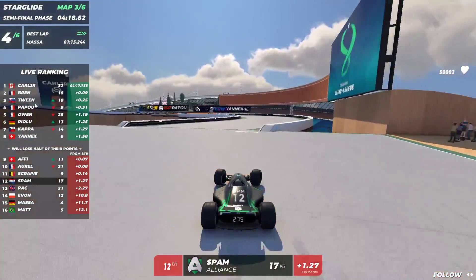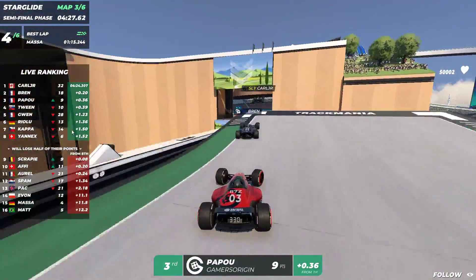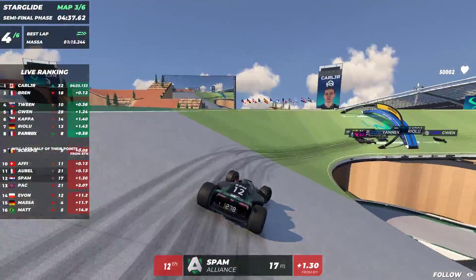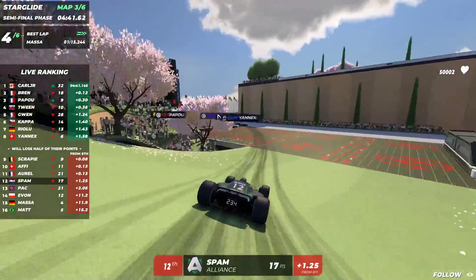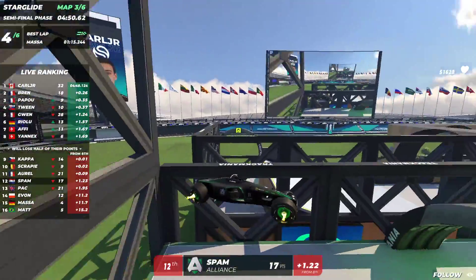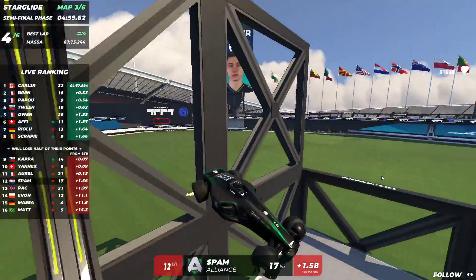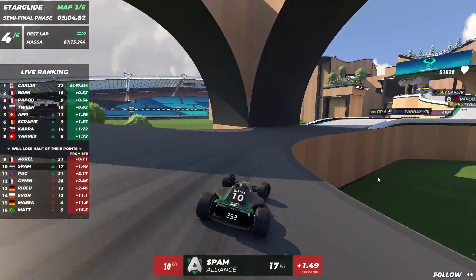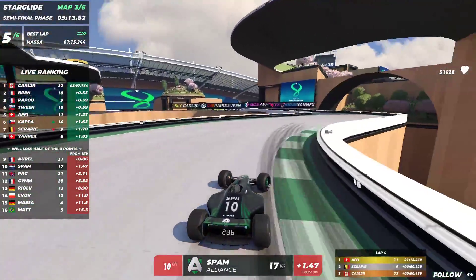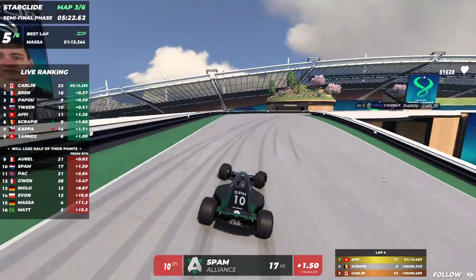Carl Jr. in the lead, Bren in second, Papu and Tween looking good. Carl Jr. actually looking really good this step — winning last map and now again in the lead. Spam in the meantime around 1.3 seconds behind in 12th, closing in more. Identity coming up — nice overview of who spam needs to overtake. On the scoreboard you can see people overtaking each other every checkpoint because everyone is really close. Spam is in 10th place, about 1.5 seconds behind the number-eight player who's currently Yandex. Spam needs to push it — though two players could make a huge mistake, we shouldn't bank on that.